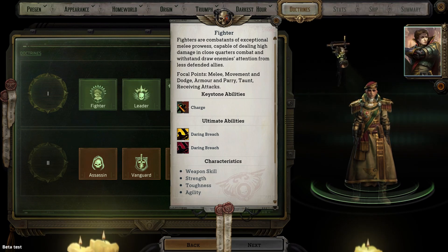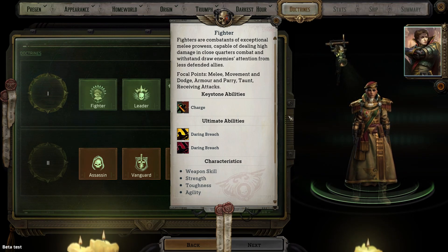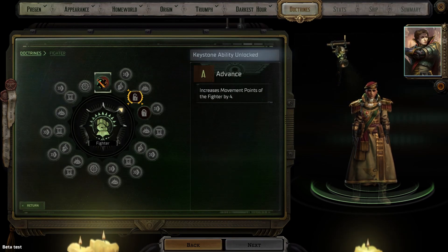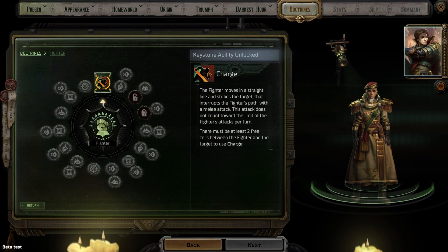Now let's get into the individual career, starting with fighter. This option has you focused on engaging enemies in melee and neutralizing damage with a combination of dodging, impairing attacks, or absorbing blows using armor. This career can be upgraded after level 15 into assassin or vanguard. The characteristics and skills associated with this career are weapon skill, strength, toughness, agility, carouse, athletics, coercion, demolition, and medicae. At level 3, fighters automatically receive a bonus of 4 movement points. The keystone ability is Charge, which lets you move in a straight line and strike a target. What makes it devastating is that it doesn't count towards your one attack per turn limit, so you can charge and then immediately attack again. To use this ability there must be at least 2 or 3 cells between you and your target.